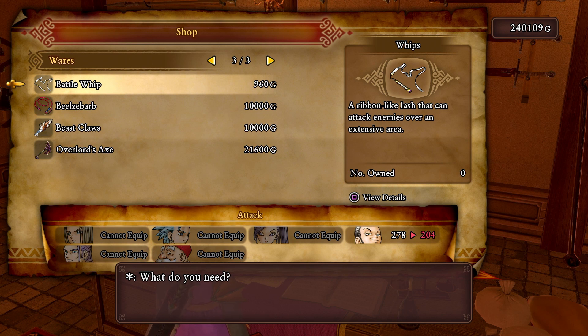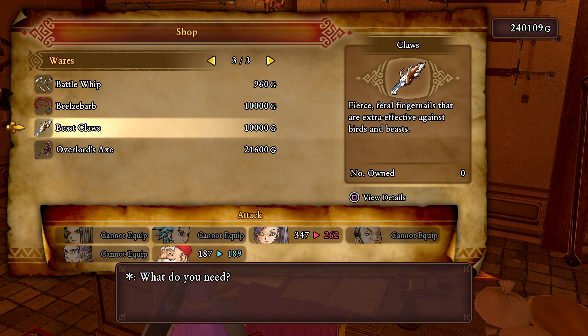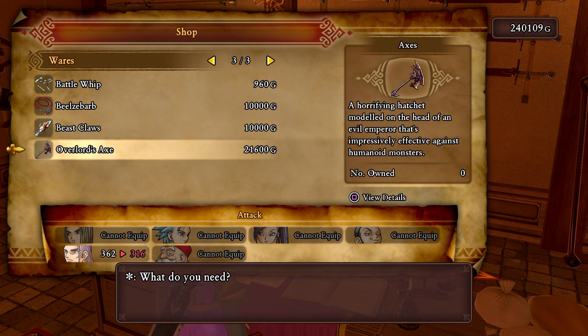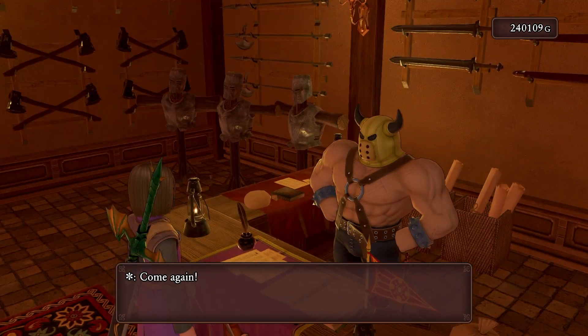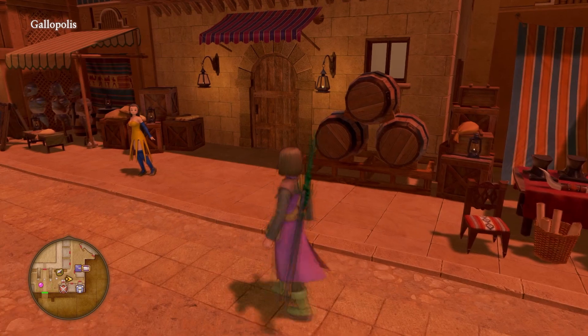Got the battle whip here - not as good, but once it's maxed out it could be higher than what he currently has. There's also beast claws and the overlord's axe. I want to see what they have for armor first before I make my decision.